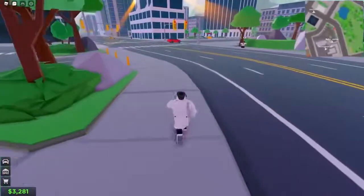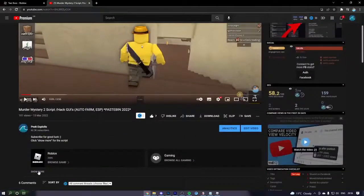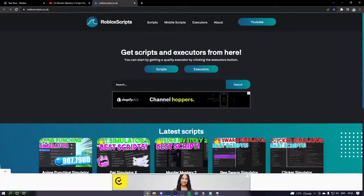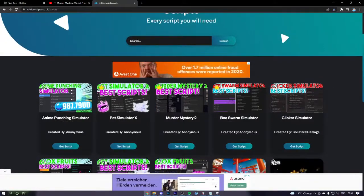What you guys are going to do to get the script is simply go to the description of this video. Once you're over here, go to the show more page, go to robloxscripts.co.uk. And then once you're here, all you guys will want to do is go to the scripts page. It's actually that simple — just scroll down.